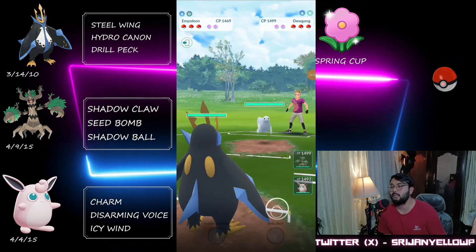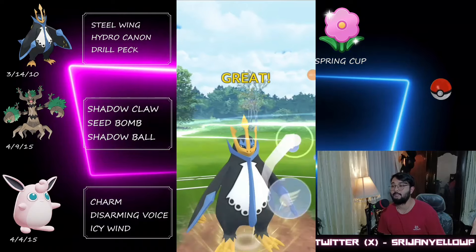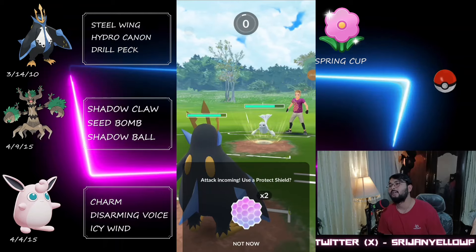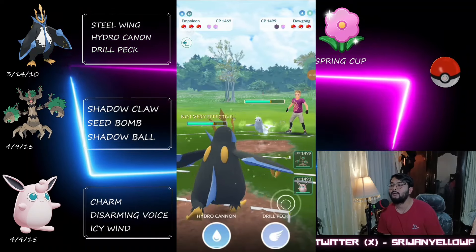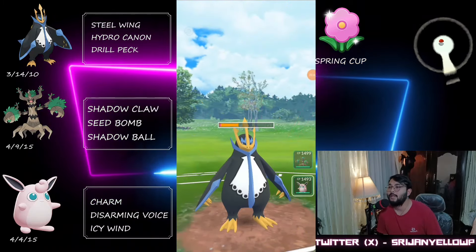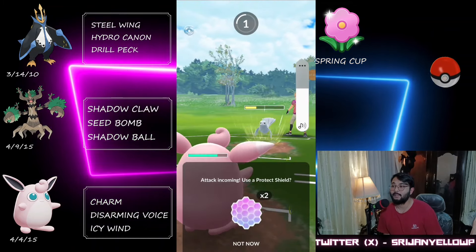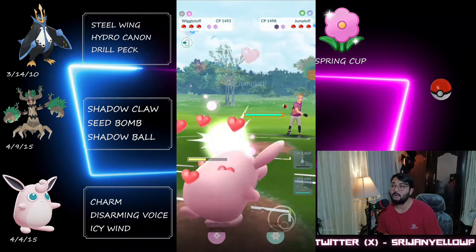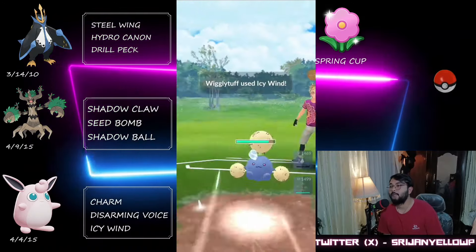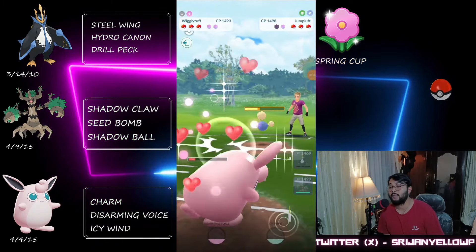It's a Dewgong lead, which is actually good for us if we shield the Drill Run correctly. We go for the Drill Peck — they decide to shield before debuffing us, so they wanted to debuff us and I didn't shield — a little mistake on my end. I stored energy in Empoleon and come in with Wigglytuff as a safe swap. They throw Icy Wind to debuff our Charm damage and come in with their Jumpluff. Even debuffed from the Icy Wind, this move does massive damage to a grass and flying type.